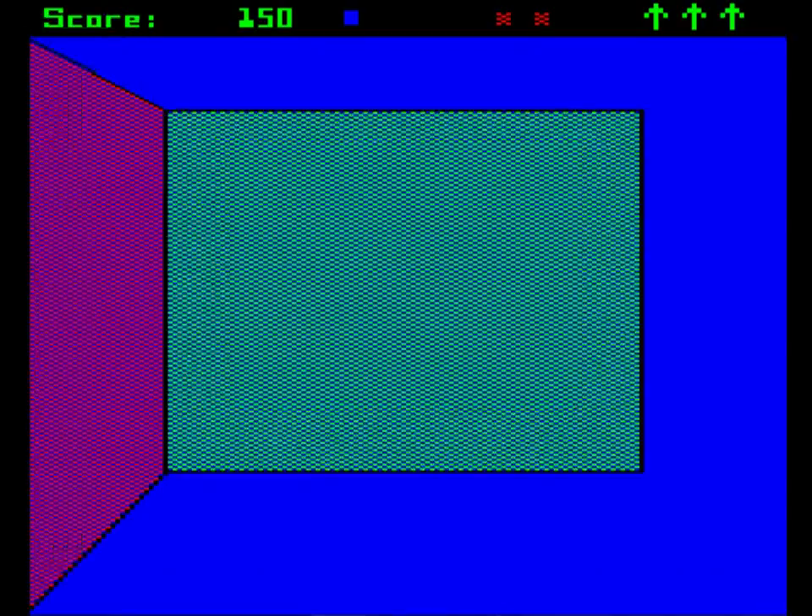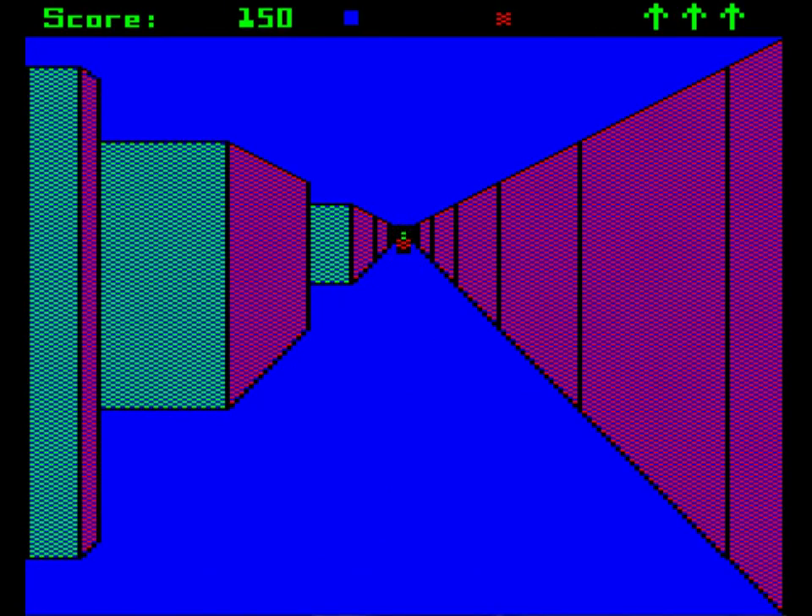You can then risk viewing the maze from overhead to see if the robot is likely to come round the corner. If it is, get your gun ready. Ignore the blip at your own peril.